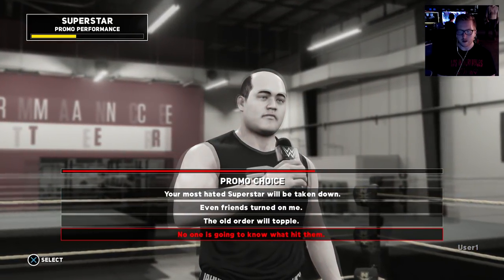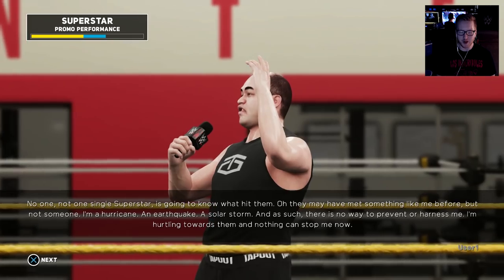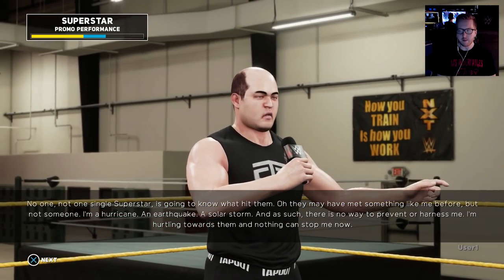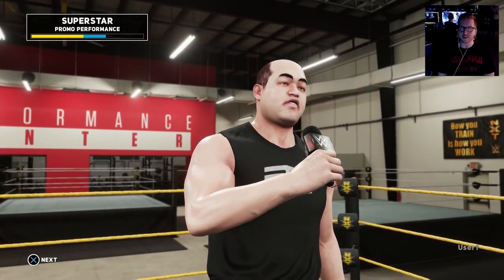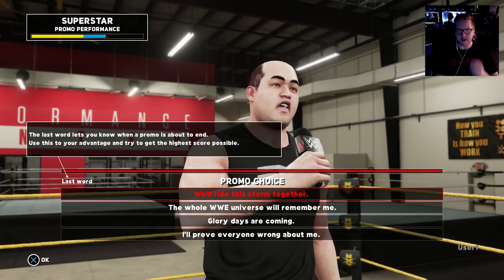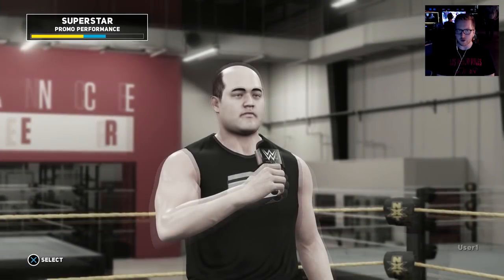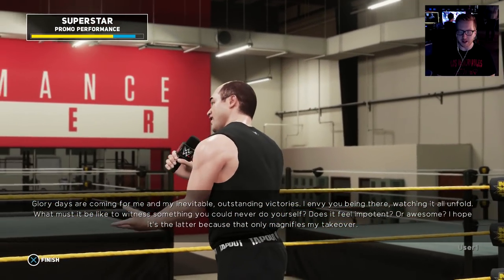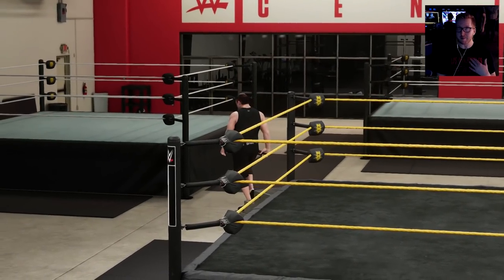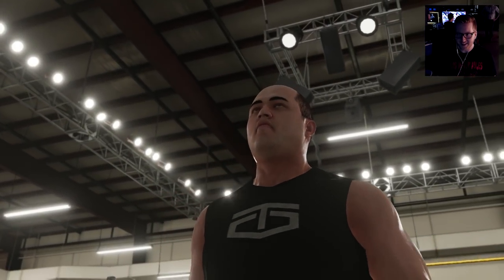'No one is going to know what hit them. They may have met something like me before, but not someone. I'm a hurricane, an earthquake, a solar storm — there's no way to prevent or harness me.' The last word indicator lets you know when the promo is about to end — use this to get the highest score. 'Glory days are coming for me and my inevitable outstanding victories. I envy you being there watching it unfold. What must it be like to witness something you can never do yourself?' I personally blew that promo out of the water — fantastic!